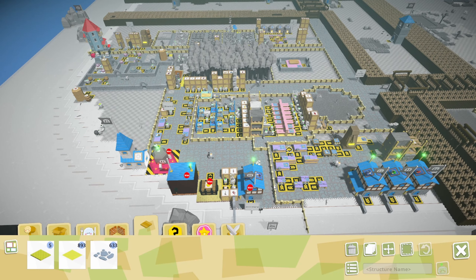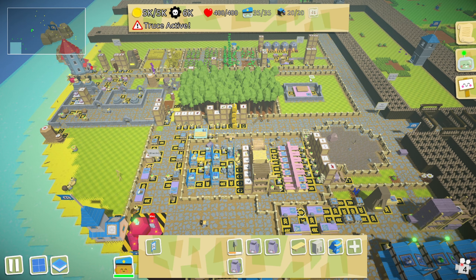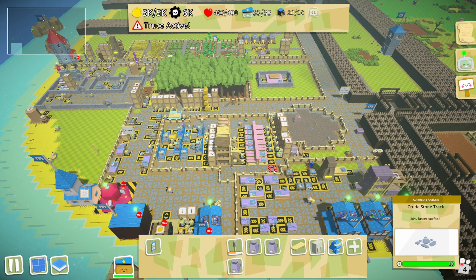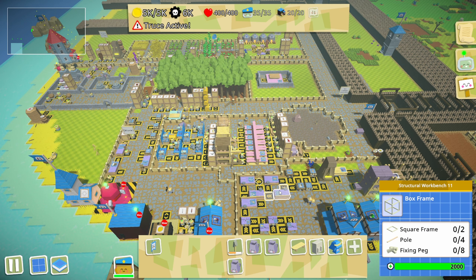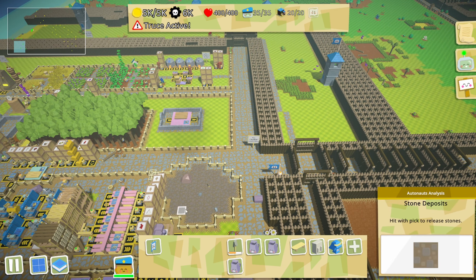We also started - 'segregating' is probably not the greatest word - quadrating off our base. I put some fencing down to separate things so people walked in a more similar manner, not just trudging through everything. It's a little less efficient but it'll look prettier. I've closed off this area for now since we can't do anything with it - it's like a danger zone.